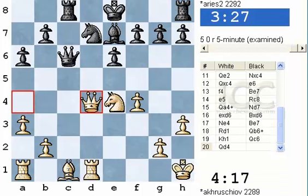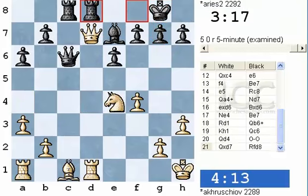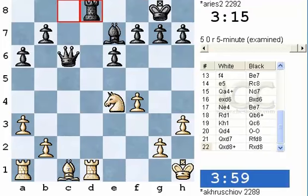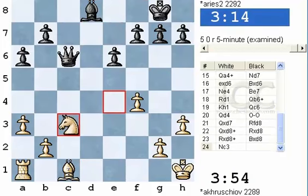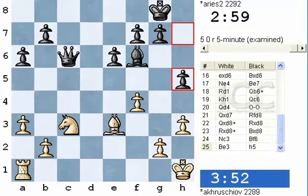Check, Queen b6, check, King h1, Queen c6 — breaking the pin, offering the trade of queens. The queenless ending will be completely winning for black since he's up a pawn. White plays Queen d4 hitting g7. If black castles it looks like the knight is lost, but black saw further and was able to castle. Because after Queen takes knight, Rook fd8 — if Queen takes queen, Rook takes d1 is check, and after the king moves, Rook on c8 takes c6, and black will be up material. Therefore white had to go for the unsound continuation: Queen takes d8, Rook takes d8, Rook takes, Bishop takes, Knight c3, Bishop f6, Bishop e3, h5 — and white is completely lost.